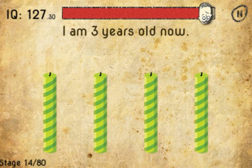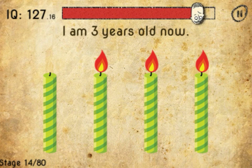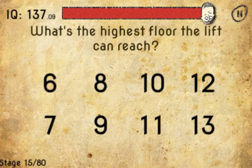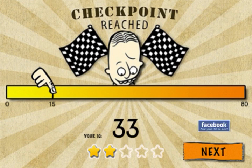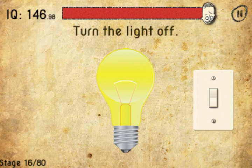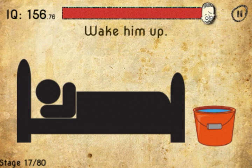Now you're going to use one finger, two fingers, three fingers to light up three candles to signify three years old. What's the highest floor the lift can reach? It's nine. Turn the light off by rotating your device 360 degrees slowly — the light turns off. Now shake your device, which wakes him up.